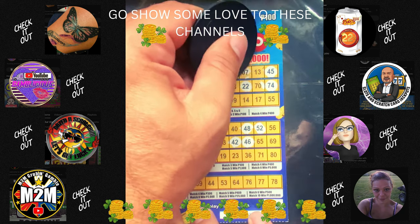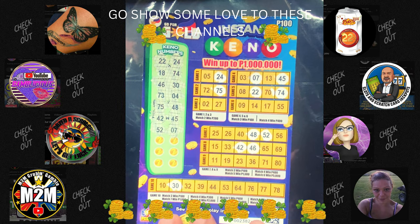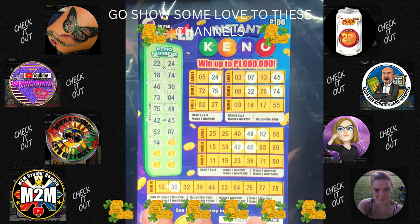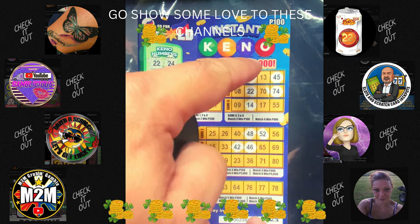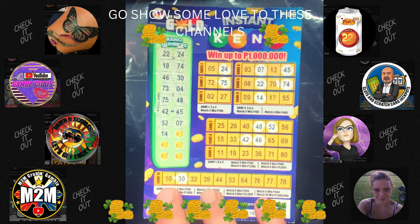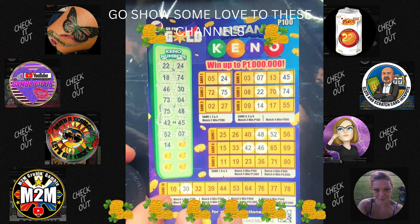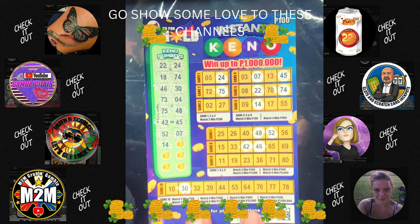Seven — there we go, there's a seven there, and of course it's seven nowhere else. Next one is a 14. If it was in line it would be great, but no — like the lotteria. Seven, 14 — nothing, nowhere else to be found.